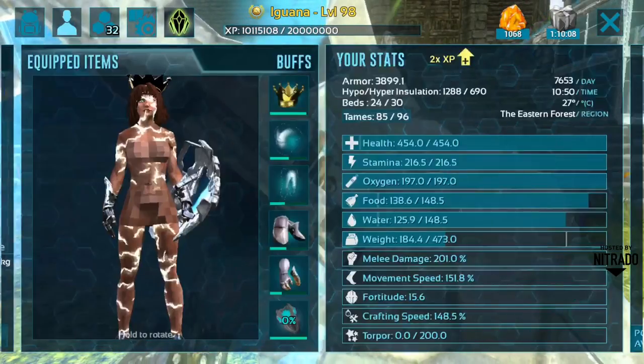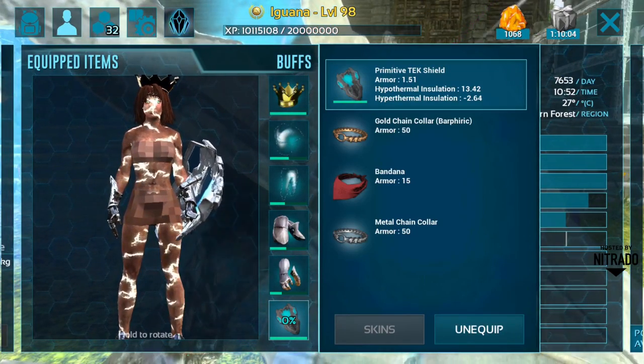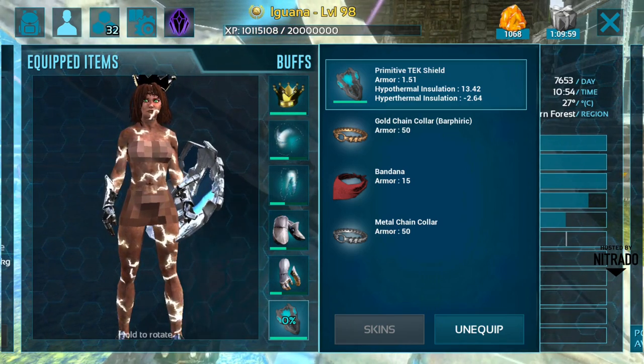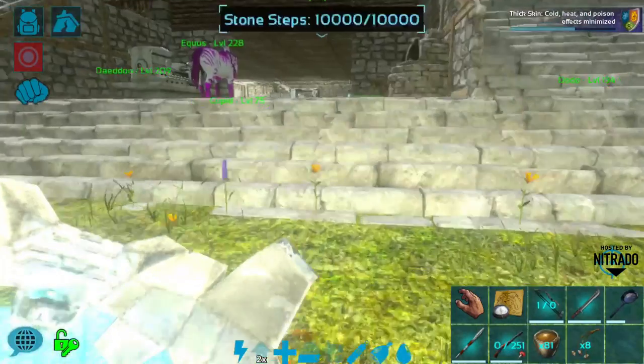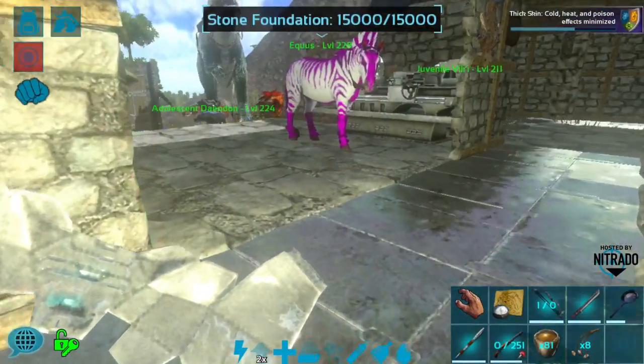It does obviously need to be powered up — it currently has zero percent charge — but we will do that in the future once we get more element. I will be crafting all the tech blueprints and showing them all off in time, but for now I just wanted to show that we can in fact craft a tech shield and have all these items ready to go.